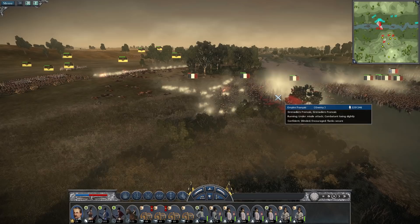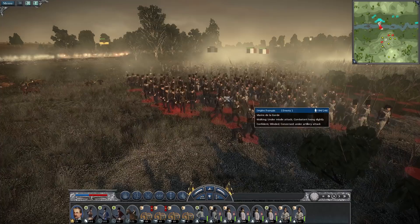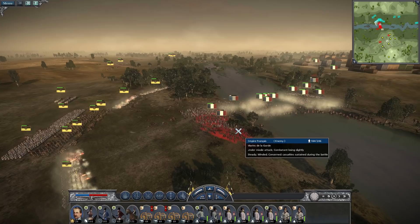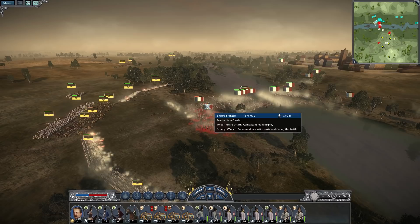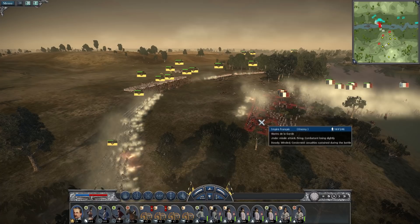Here we've got the marine guards. These are such elite units that they can make a stand even with all the fire they're facing. The guard marines went down to red morale but have sort of rallied back to orange, and they're actually able to advance quite a bit into our fire.